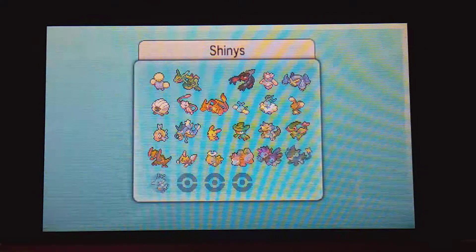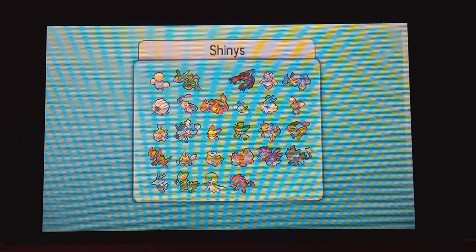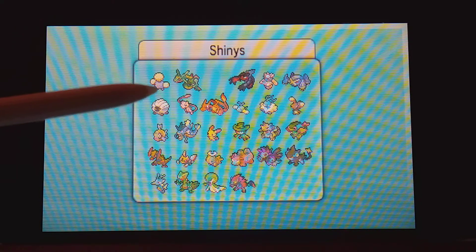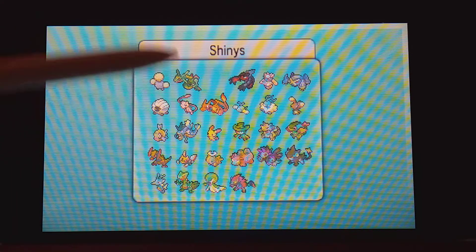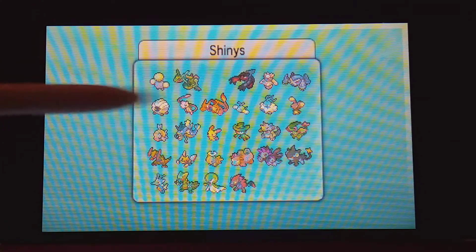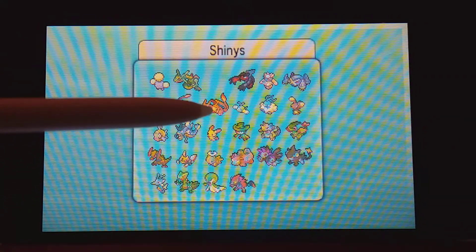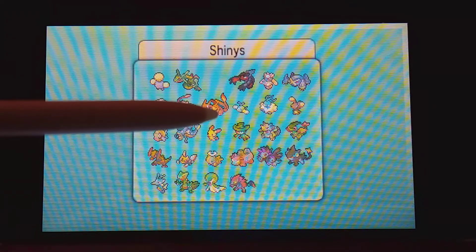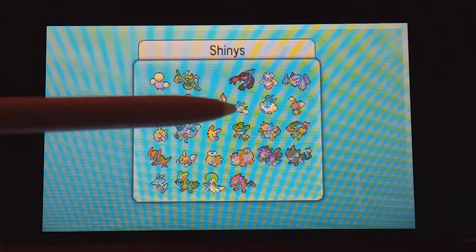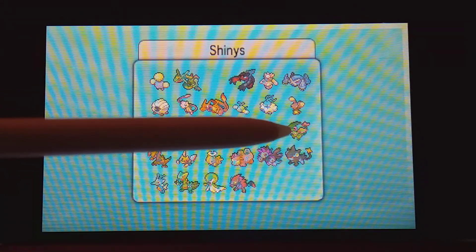Let me show you which shinies I have so far. Everything from here is a shiny. The ones I have not caught are Rayquaza, Yveltal, Diancie, Metagross, and Mew — those are the six shinies I didn't catch myself. Everything else I caught. The Charizard I hatched from an egg in just 23 eggs, which was lucky. The Swablu I caught two of but just evolved one and kept the other. Rhyhorn I got — Trapinch was hard.